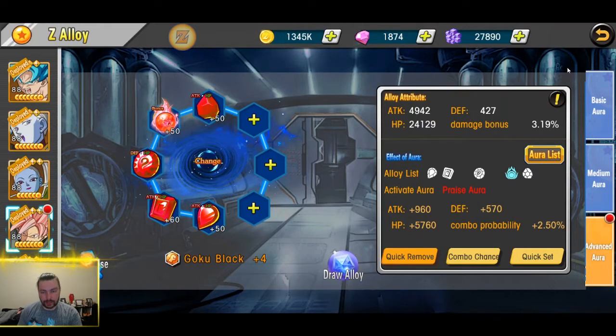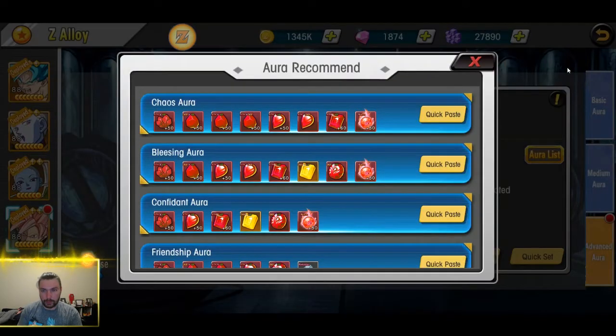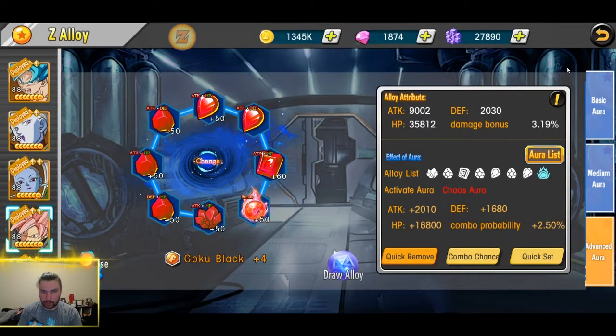The last thing I want to touch on in this video: whenever you go to set an aura, do a quick remove first. Because it's going to replace your best ones that were already on there and it won't detect them and re-add them. So remove them first, then put all your best ones back on where it goes.